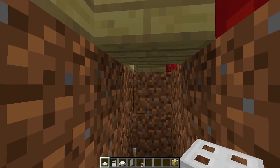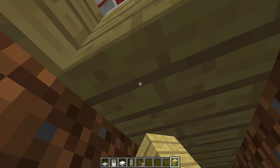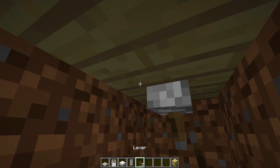Then go underneath and place a block underneath each iron trapdoor — one right there and one right there. On these two blocks we need to put an upside-down lever and power them.